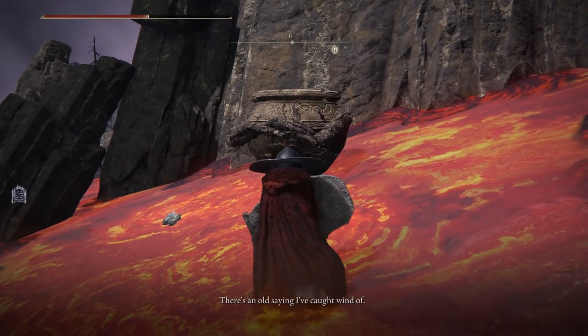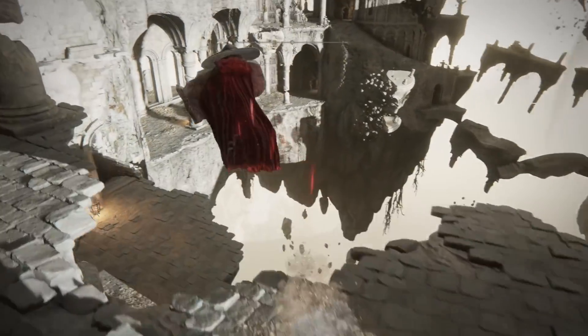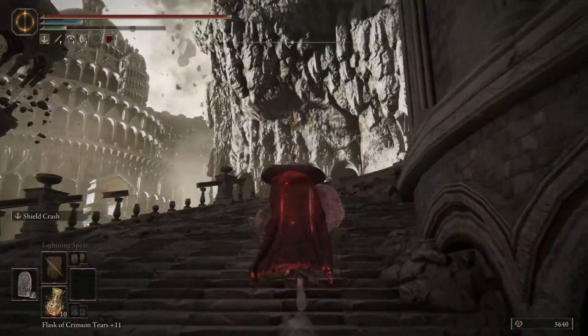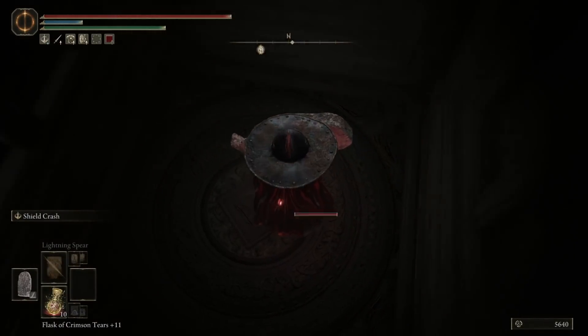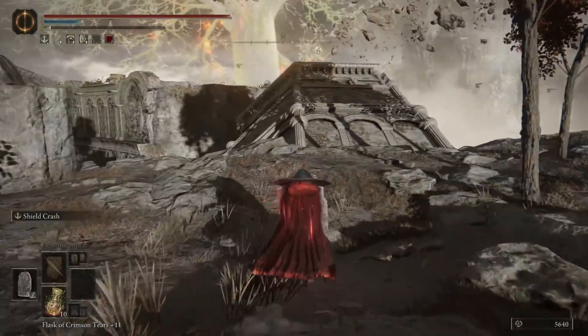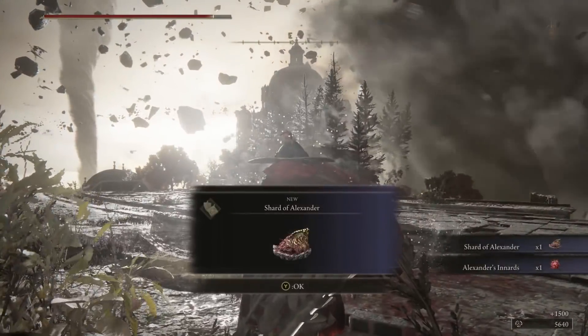Talk to him, and he will relocate one final time — this time to the Crumbling Farum Azula region, a late game unlock area. Specifically, from the Dragon Temple Altar Site of Grace, head out the north exit, jump down to the left, and progress along the path until you reach the corridor full of statues. Run past the figure in the back and up the stairs on the right, more or less in front of a Stonesword Key door — open it and go up the elevator inside to find a Site of Grace. Progress onwards and upwards, around the side and over the top, to find Alexander sitting upon some broken ruins. Have a chat with him, and then have some combat with him as well. Upon his defeat, he will drop the Shard of Alexander Talisman.